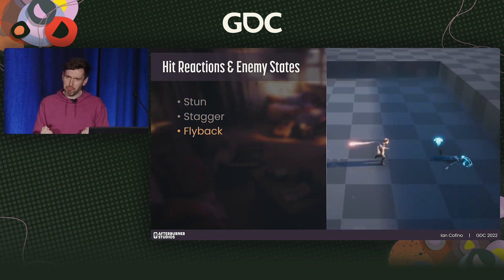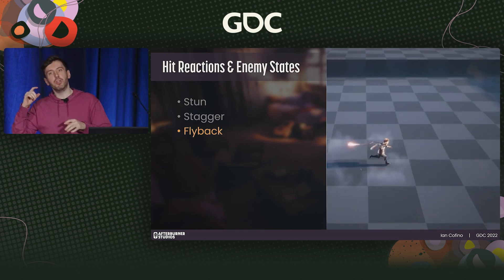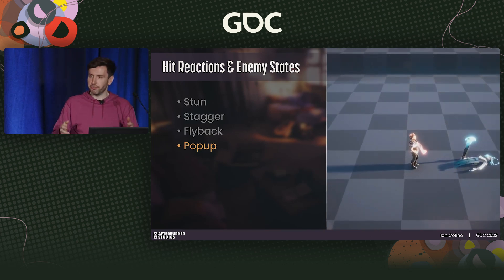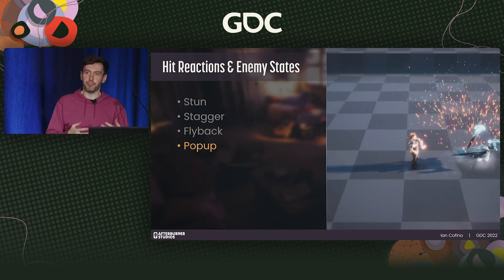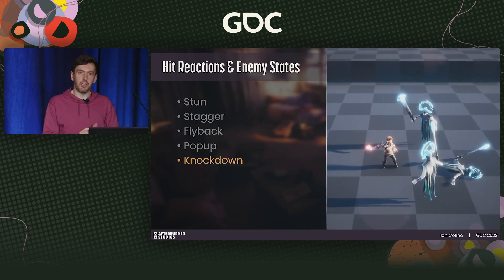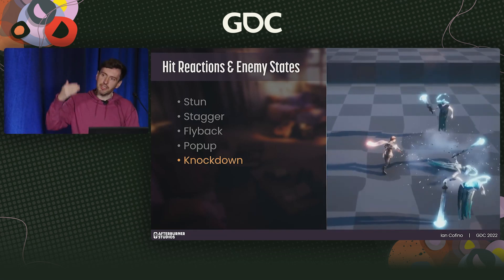Flyback is a very strong reaction that sells big impact and is really important for combat pacing — ending chains with flyback puts space between the player and the enemy, resetting the offensive situation. Pop-up, aside from demonstrating vertical strength, sets the enemy into a juggle state, which is great to encourage offensive action — if a player is playing too defensively, this encourages pressing their advantage knowing the enemy can't react. Knockdown doesn't allow the same leeway with juggling and puts the enemy closer, allowing quicker counterattacks and follow-ups, and also emphasizes the downward strength of a hit.